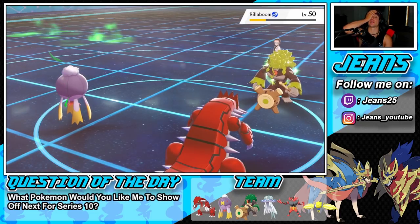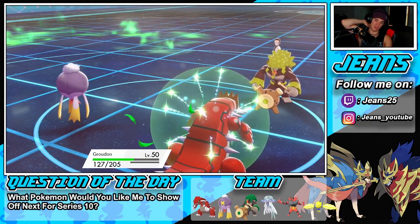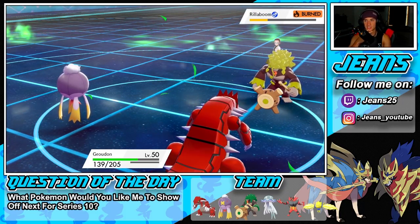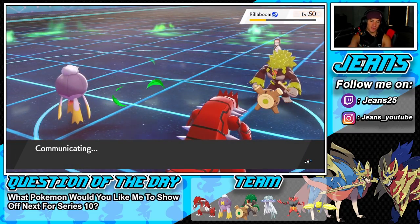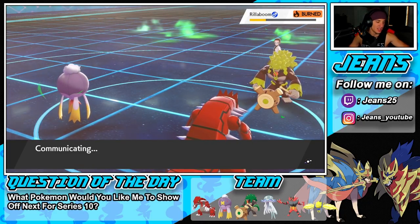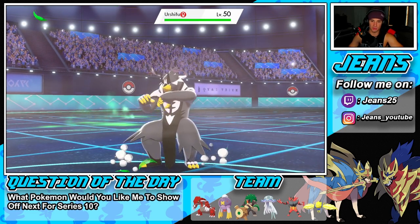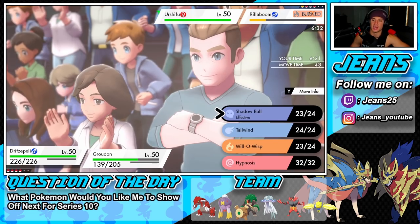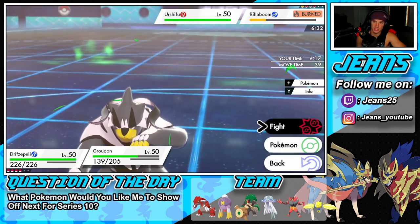They do have Tailwind up which is a little scary, and I can't get off burns because I'm Taunted. I think they'll throw out Zacian. I still need Drifblim to wait for the right moment. They send out Urshifu — I'm cool with that. But Urshifu hits through Protect, so looks like we've got to go for Shadow Ball.